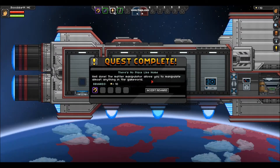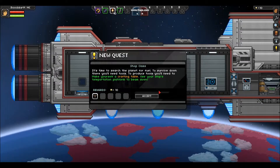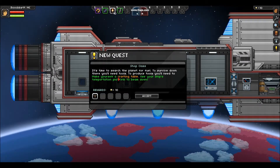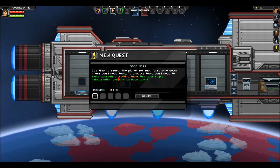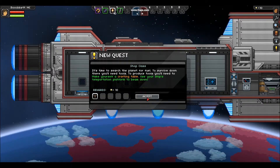Well done. The matter manipulator allows you to manipulate almost anything in the game world. This time you search the planet for fuel. To survive down there, you'll need tools. To produce tools, you'll need to make yourself a crafting table. Use your ship's teleportation platform to beam down.